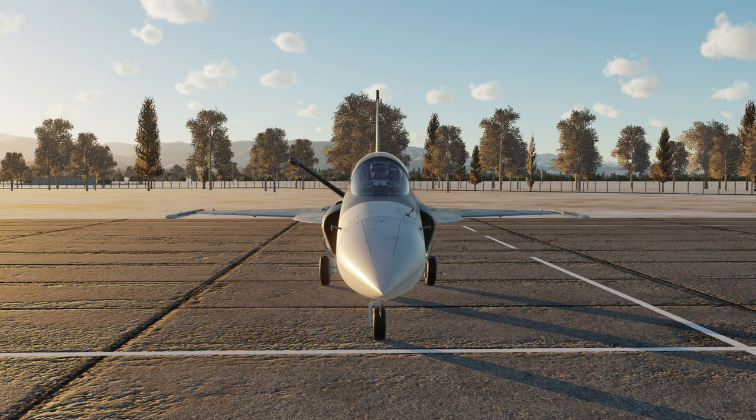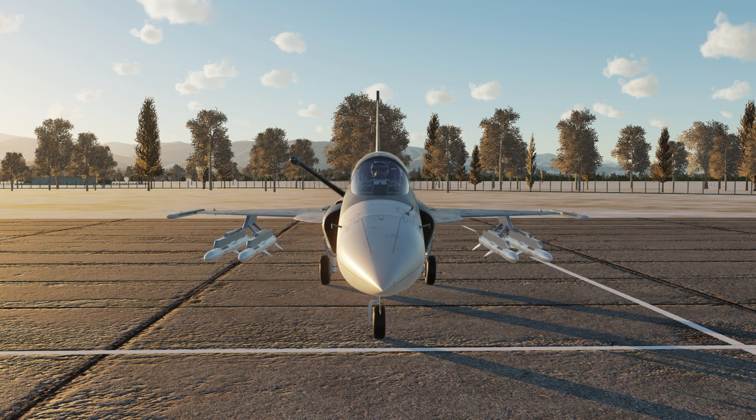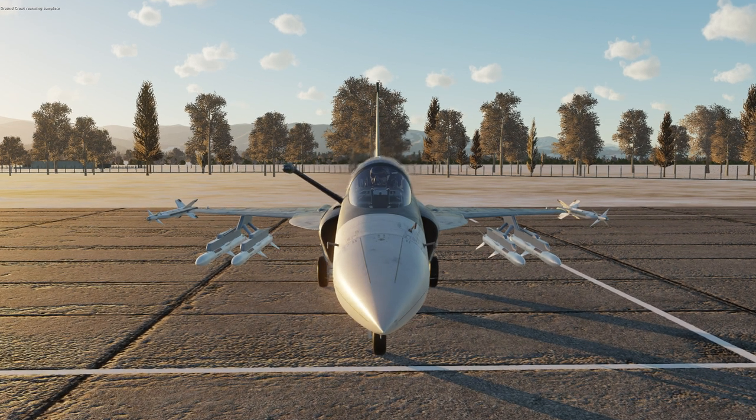Basically, the JF-17 works the same as the Vigan, in that it requires a data coverage to operate. However, this data coverage, unlike the Vigan, does not only carry navigational data — it also carries things like weapon specifications, pre-planned points, waypoints, and stuff like that. So everything you need for your airplane is going to be in that coverage.